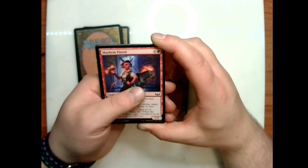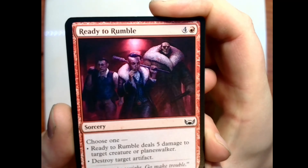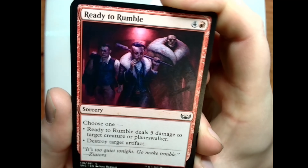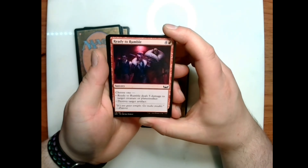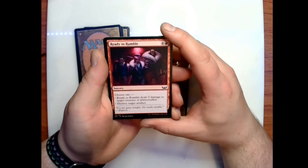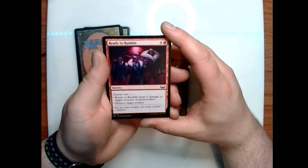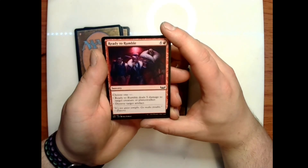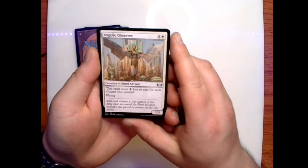Ready to Rumble — let's get ready to rumble! For four and a red, sorcery, choose one: Ready to Rumble deals five damage to target creature or planeswalker, or destroy target artifact. Flavor text: 'It's too quiet tonight. Go make trouble,' says Ziatora. We have Angelic Observer.